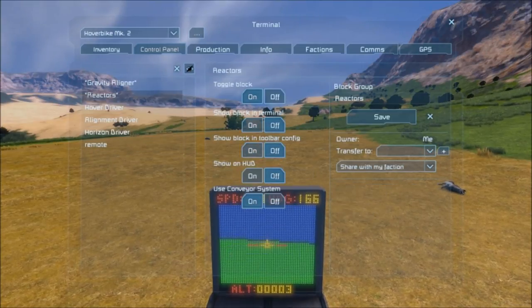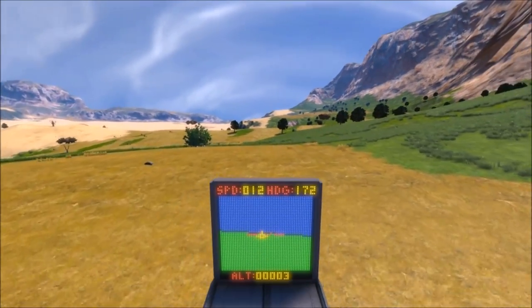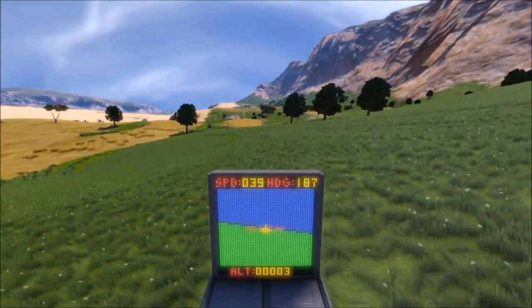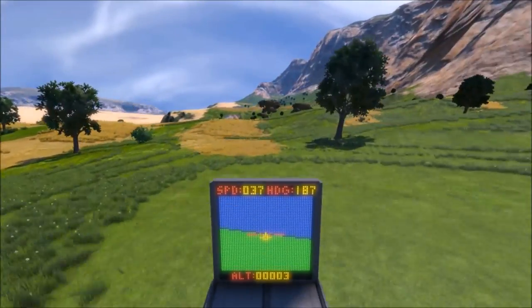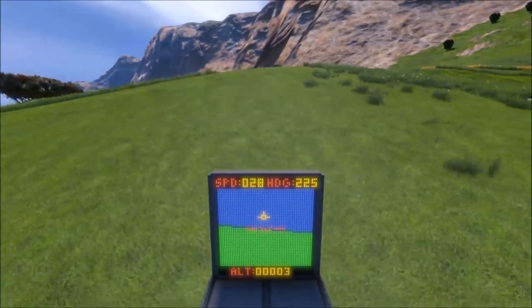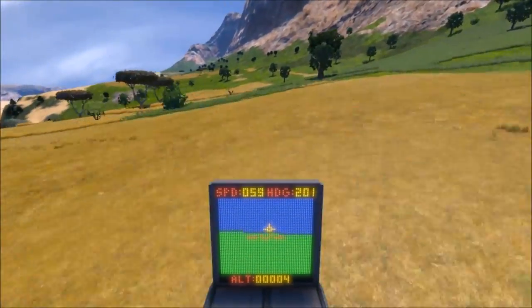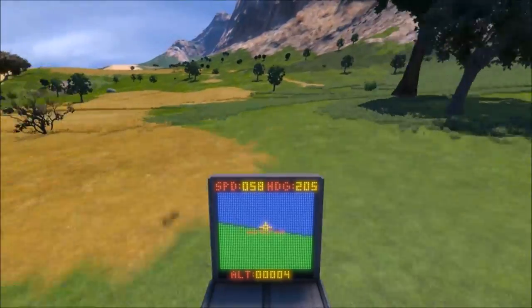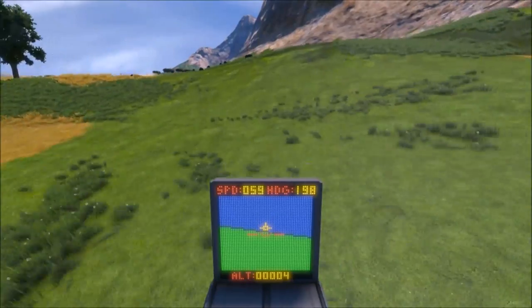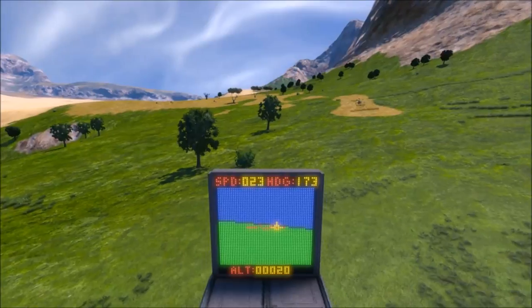What you do is you hop in here, turn the reactors on, and you grab control of the remote. Currently I have this thing set for an altitude of three, but the version I put up on the workshop is probably going to hover at around seven — just because the higher the number, the more stuff it can climb over easily. I just think three looks cooler, even if it's less practical. But if you make your own craft, you can play with that as you like.